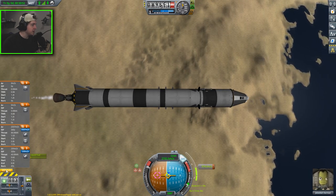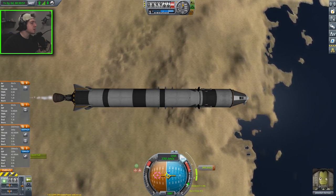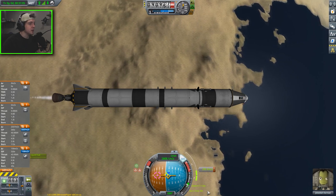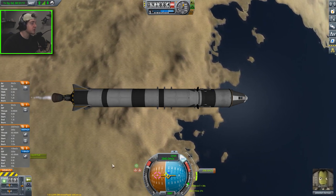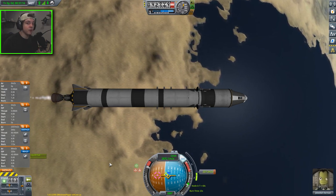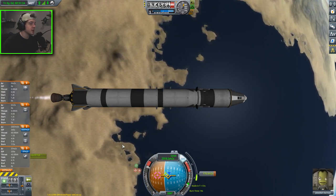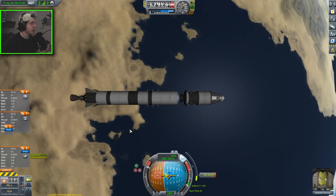I'm noticing our second stage doesn't have that long of a burn time. The 'Better Burn Time' mod, updated very quickly to 1.6 by Snark — thank you for that — is really helpful for moon landings because it tells you time to impact, which is very important for doing a suicide burn or bursts of burns to land.